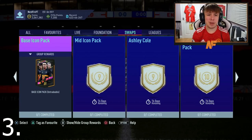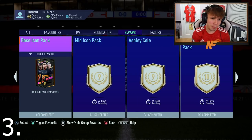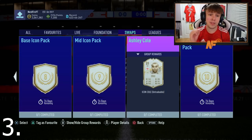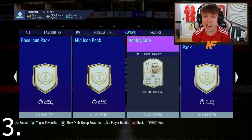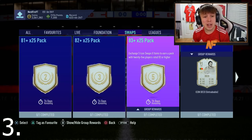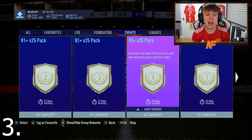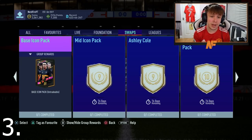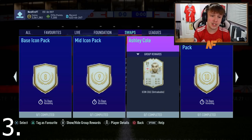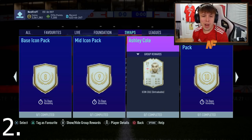At number 3, I've got a player because I think this one is very solid — Ashley Cole at nine tokens, prime. He can literally be your left back for the rest of the game. We do have Ferland Mendy, but Ashley Cole gives you links to any players, making it easier to link to the likes of Neymar. You can get Ashley Cole and then once again the 83-plus and 82-plus times 25 packs — a pretty cool combination.